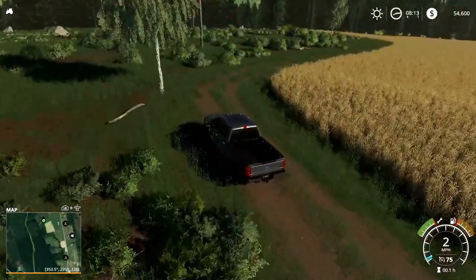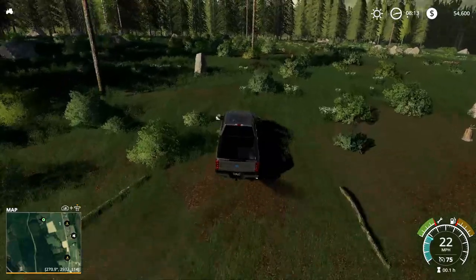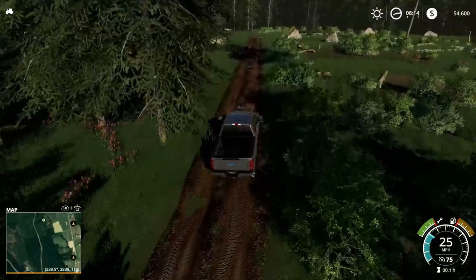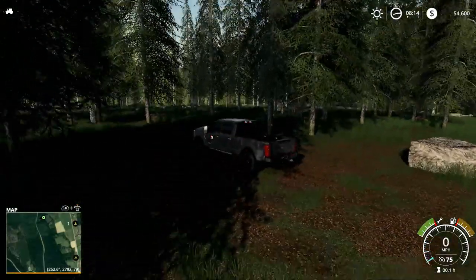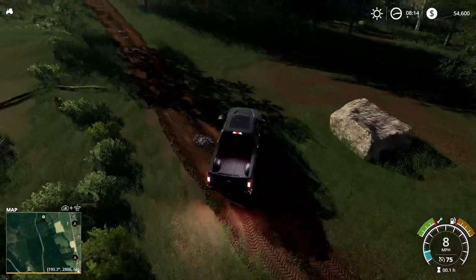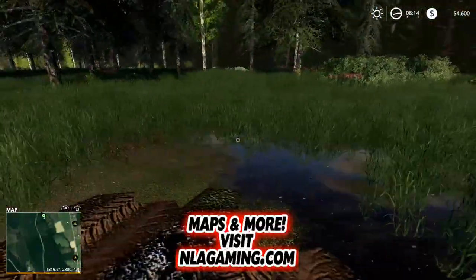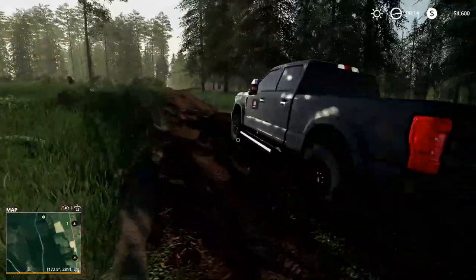Here's a road — this probably isn't going to go anywhere useful. Looks like there are lots of different varieties of trees in here — spruce and some other things. Let's go back this way. Yeah, that road kind of dead-ends right here at the edge of the map. Let's go back the other way and take a look.